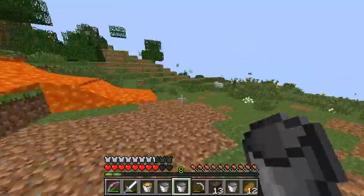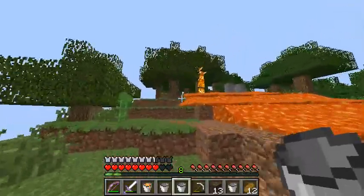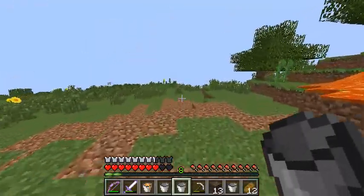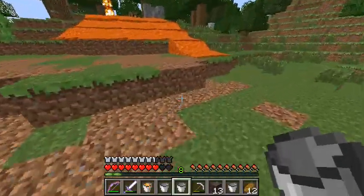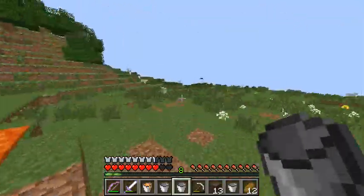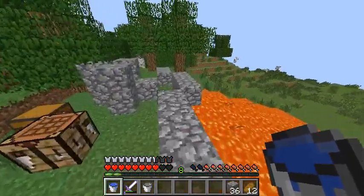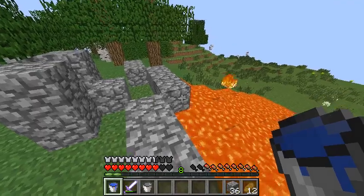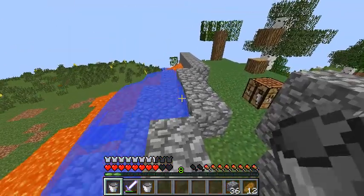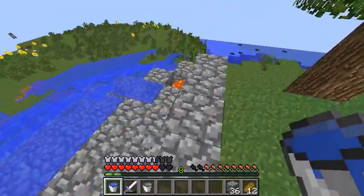The water will cover it all and make cobblestone. Trees are catching on fire — but anyways, we're going to make huge spirals into the air and make buildings out of it. It's going to be awesome. We'll do a bit more and then cover it with cobble. One source block did all that — very nice.